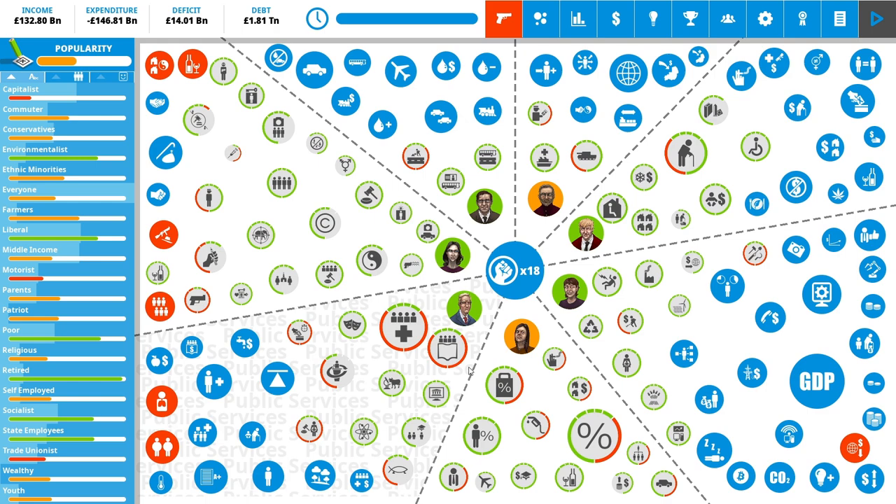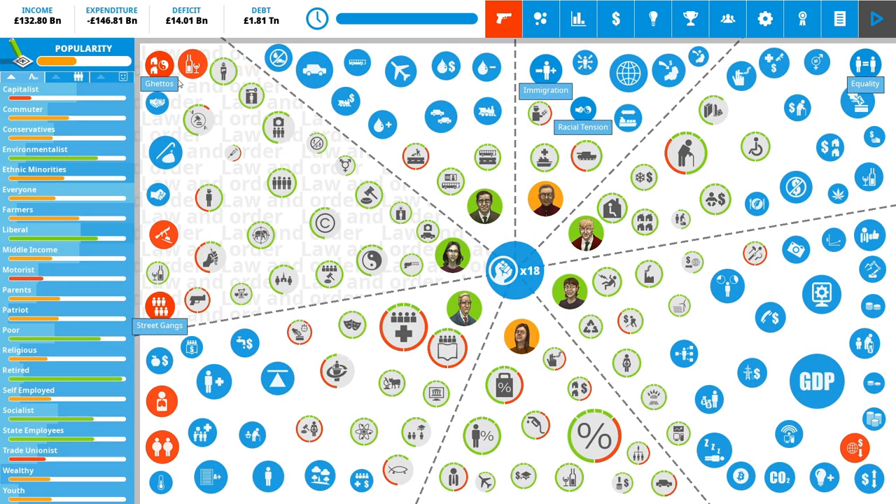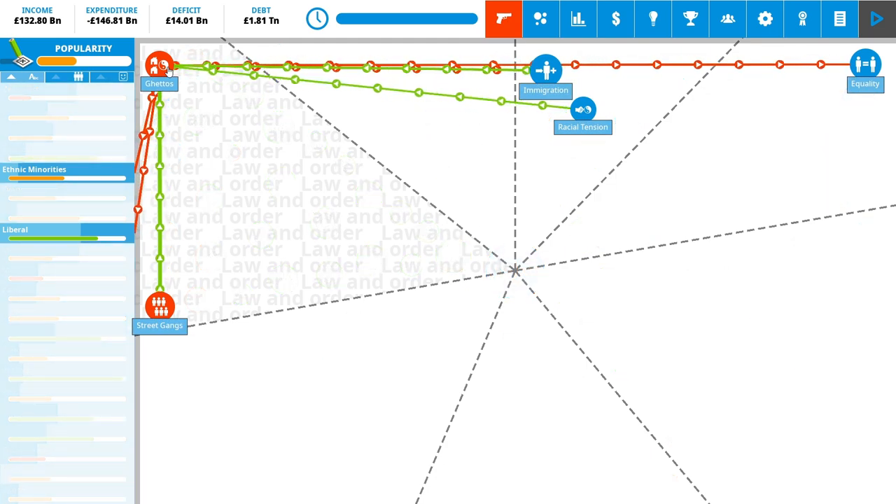Our major issues are the ones in orange around the edge. It's quite an assaulting vision when you first see this game — it's very difficult to tell what exactly you want to be looking at. These orange things around the edge tell you what the issues are. If we look at ghettos, that is basically funded by street gangs, and street gangs being a big thing is making ghettos a big thing.